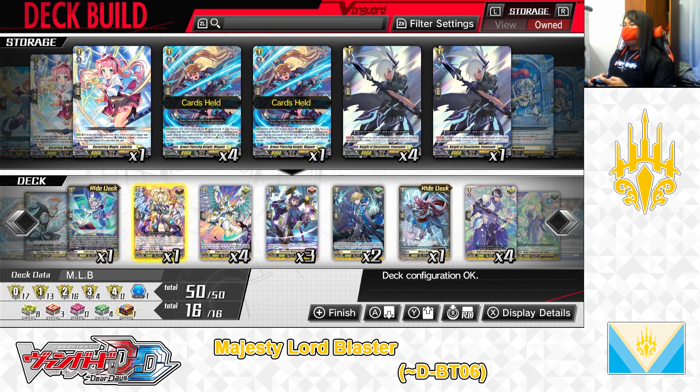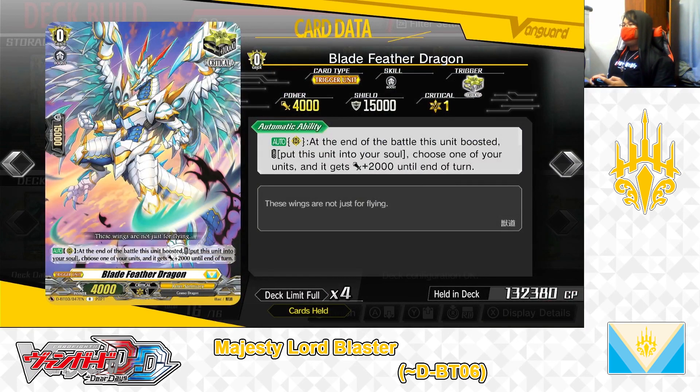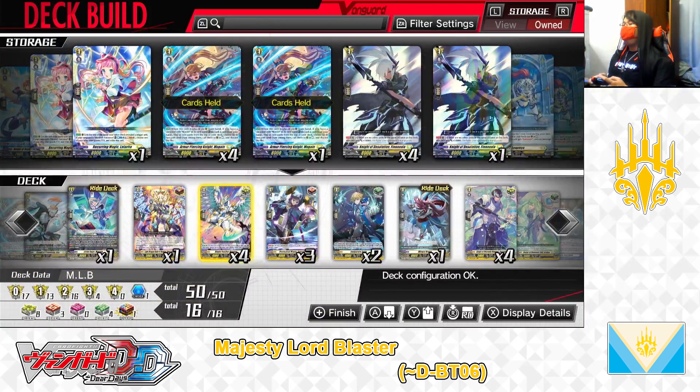Next up, the trigger lineup. For the triggers of this deck we are playing: the grade 0 Blade Feather Dragon, critical trigger. Skill, auto as a rearguard: at the end of the battle this unit boosted, cost — put this unit into your soul; if paid, choose one of your units and it gets +2,000 power until end of turn. Blade Feather Dragon is a powerful critical trigger for Keter Sanctuary Nation decks. After boosting an attack, as long as you don't mind moving Blade Feather Dragon from your rearguard into your soul, you build your soul for later Soul Blasts and give a little extra power to your remaining attackers. The grade 0 Blade Feather Dragon, critical trigger — we have 4 in the deck, leaving it that way.